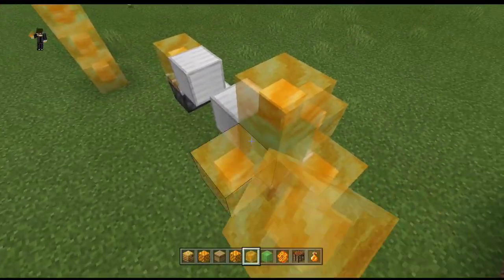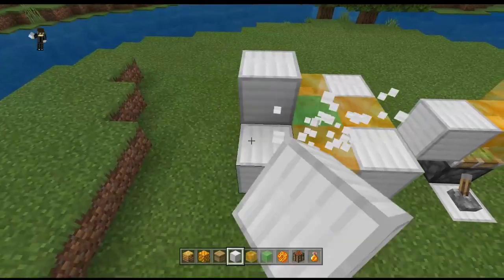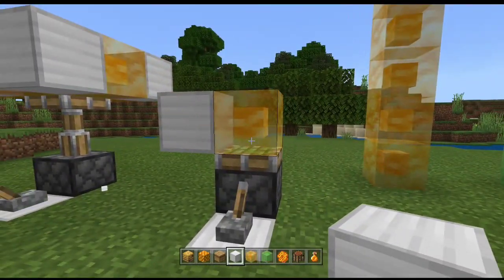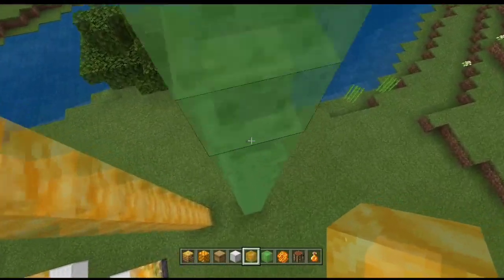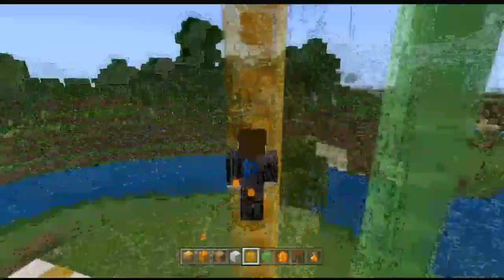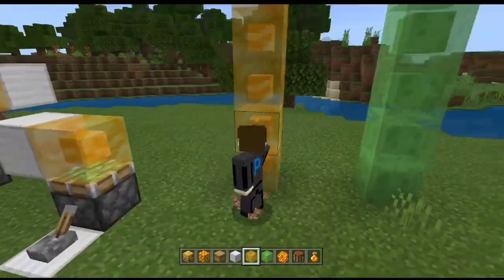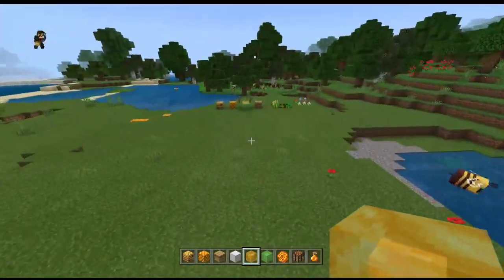Let me place a bunch of slime blocks and attach another block to them — as you can see, a piston can lift them up, which is very cool. Another feature of the honey block is that you can stick to its side. When I fall against it, look what happens — you stick to it and fall slowly. But you cannot climb up it.